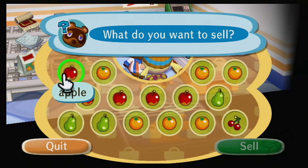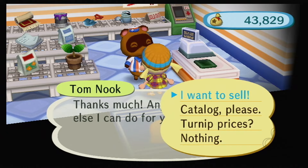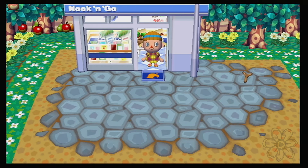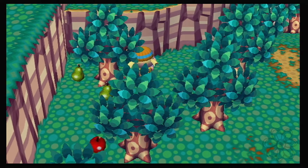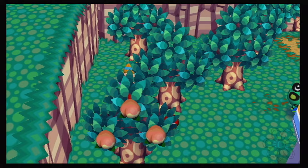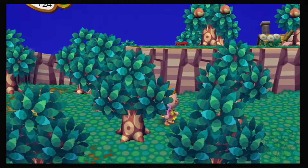And then you work for Tom Nook and do all the things, and at the end you get a flag for your house — that's the life story of everyone in Mirkwood. It's too bad the villagers don't get flags. I feel like if they're here for a certain amount of time, we should just assume they've paid off their debt and should get a flag. That seems fair. Punchy's been here forever, Peanut's been here a good long time, Melba's been here a while too.